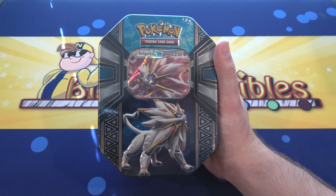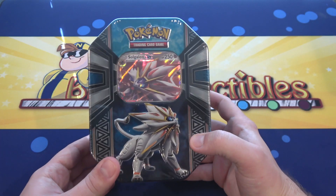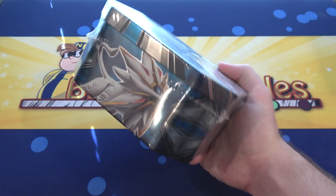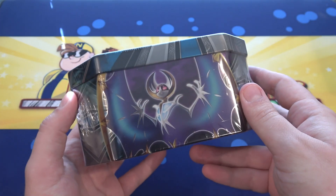This is one of the new Sun and Moon tins that has just been released. Of course, there's ones for Solgaleo and then also for Lunala. Here's what the rest of the tin looks like — you can see all the cool designs on it, the two legendaries. That's really cool.